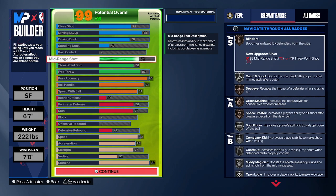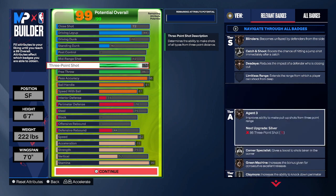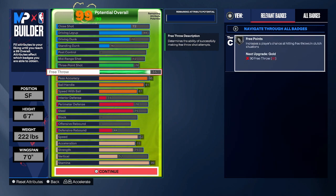Moving on to the shooting: we have 72 mid-range to get that silver midi magician, a 76 three ball to reach the threshold for bronze agent three, and then free throw is an 86. Now if you don't play pro-am or 5v5 rec at all, you can drop your free throw all the way down and put those points elsewhere. But this is just what I went with because I do play rec primarily, and because I have a slashing point forward build, I want to be able to hit free throws.